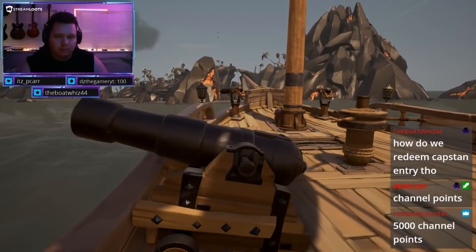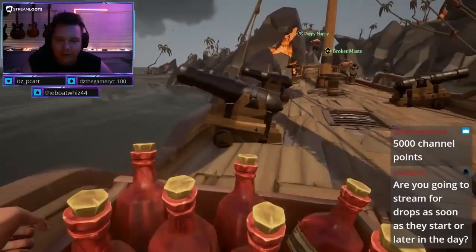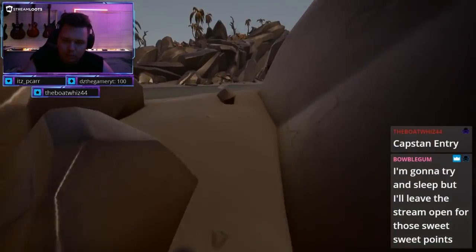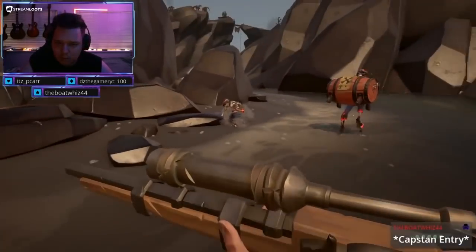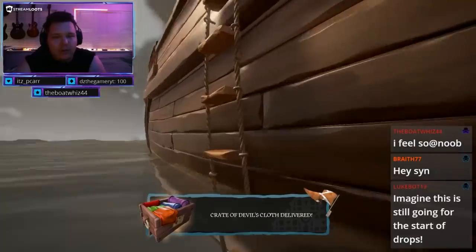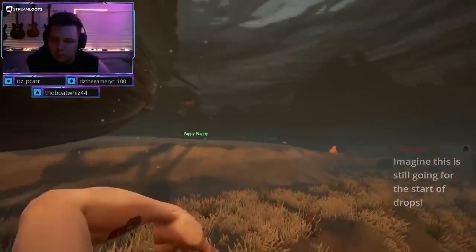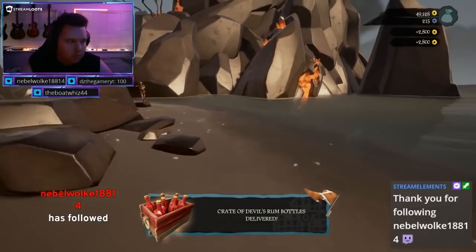First of all, you need to make your way to the Devil's Roar, as that is where you'll be spending your entire time on this session. The fastest way to achieve levels in the Merchant Alliance is done through cargo runs in the Devil's Roar. All it essentially means is you need to pick up some cargo and take it to another place. Since it is in the Devil's Roar, items are worth more and give you more reputation, and the whole area is much, much smaller than the Overworld — the main part of the game outside the Devil's Roar.